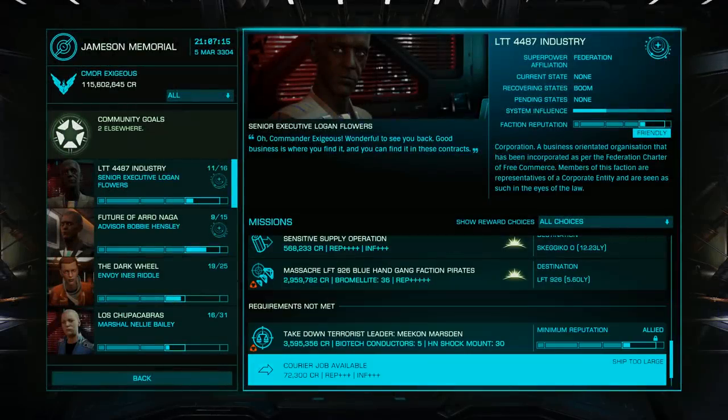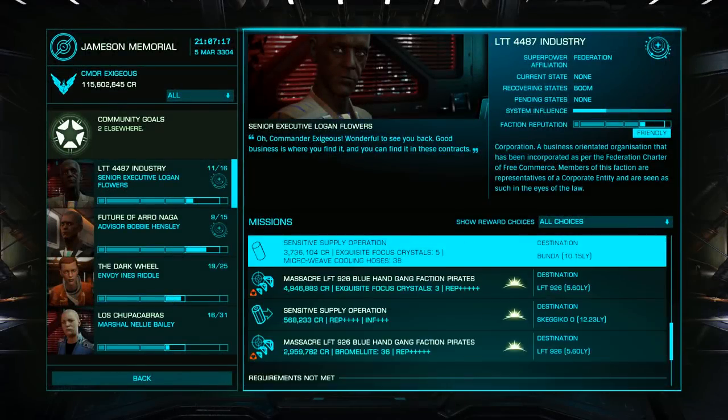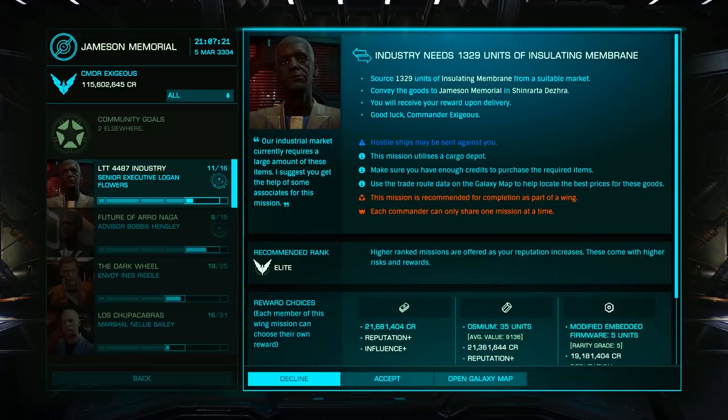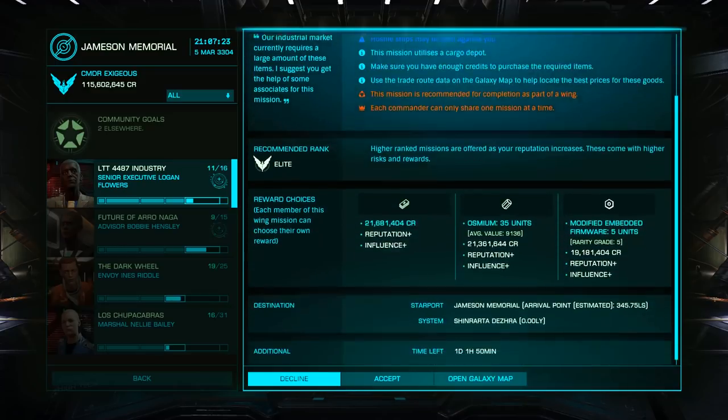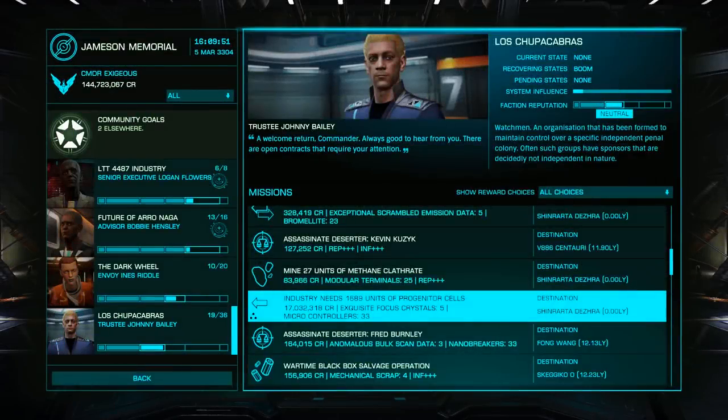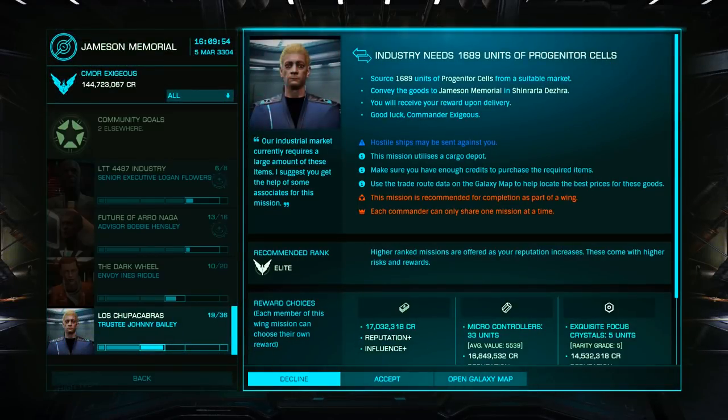Now let's look for missions with the wing symbol. These are typically short range delivery missions or sourcing missions, with the latter tending to pay a bit higher but taking more time. Look for missions paying above $15 million — the highest I've seen thus far has been $47 million. This may take some board flipping, but don't worry.